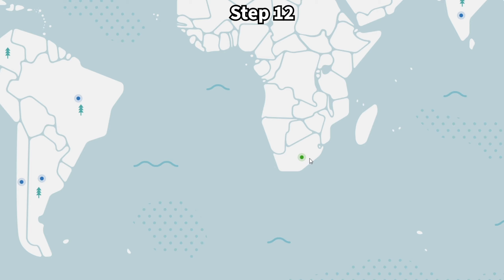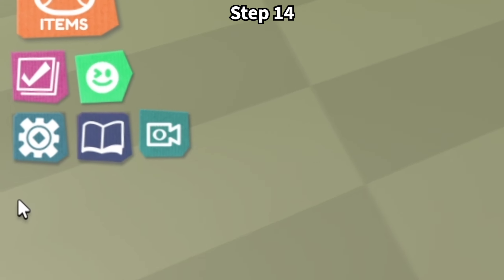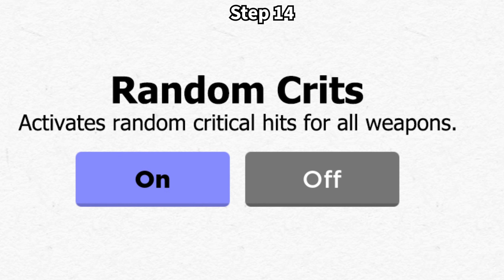Step 13. Open Team Fortress 2, join a casual server, and pick Soldier. When you kill someone with a random crit, close the window. Step 14. Now you can finally join a Super Doom Spire server. Click on the settings menu. If you've done everything right, there should be an option box that says random critical hits, either on or off.